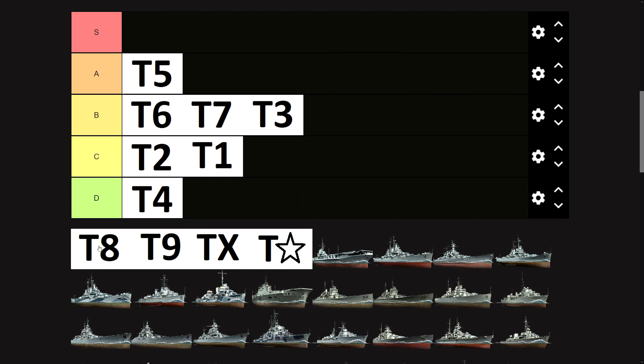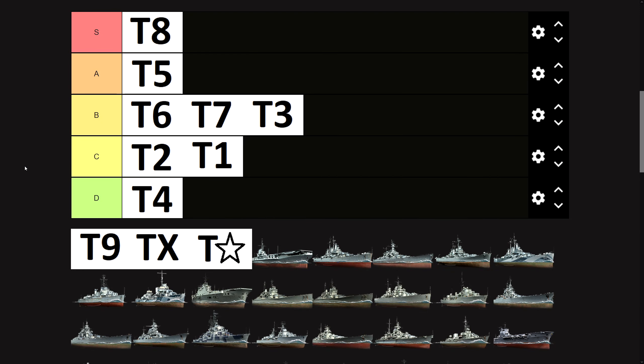Tier eight — so many great ships. It has the Massachusetts, the Enterprise, and the Mānas. Mānas, of course, is the king of operations, and tier eight is currently the highest tier you can play in operations, with Mānas being the best ship for it. You can farm an absurd amount of credits, captain XP, and free XP there, and that makes it a very good tier. Also, if you're in a Massachusetts playing against tier sixes, you can just walk down a flank and nobody's ever going to stop you — great fun. And if you're up-tiered to tier ten, there's no pressure on you; nobody expects anything, and you cannot see super ships. Tier eight is the best tier. Everyone should play more tier eights.